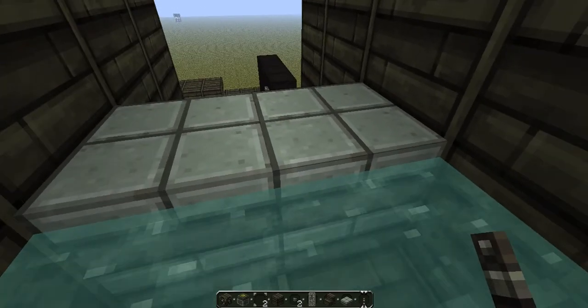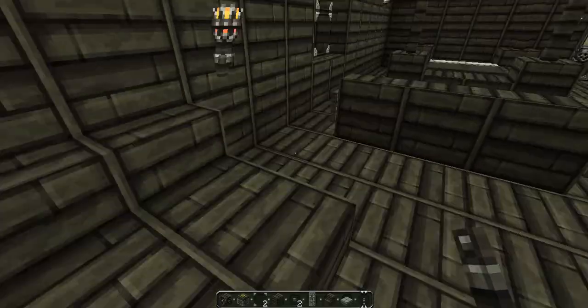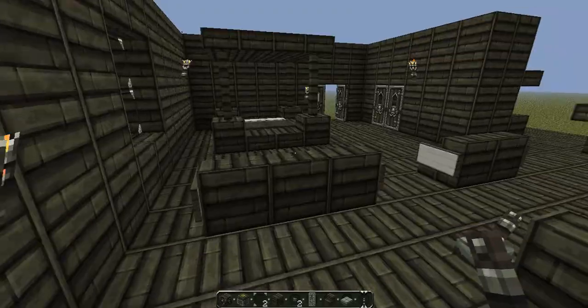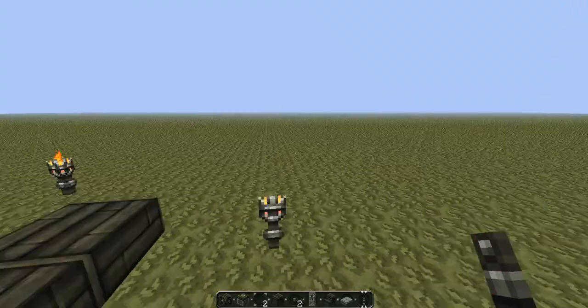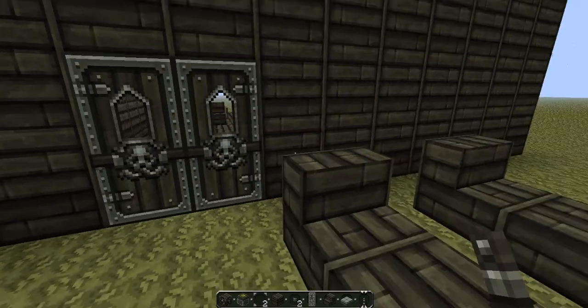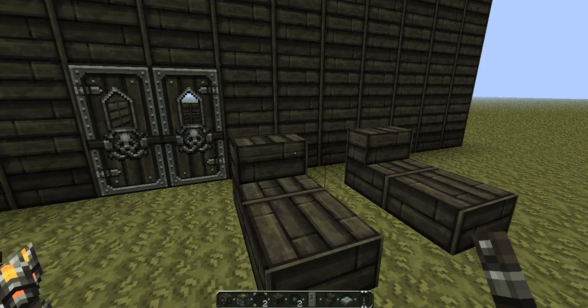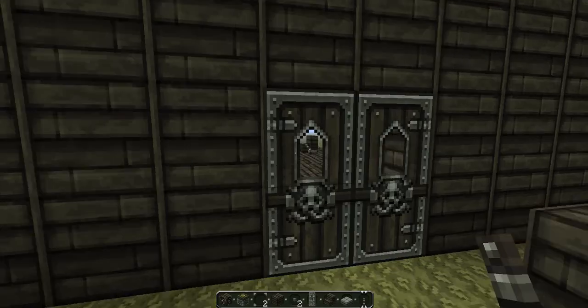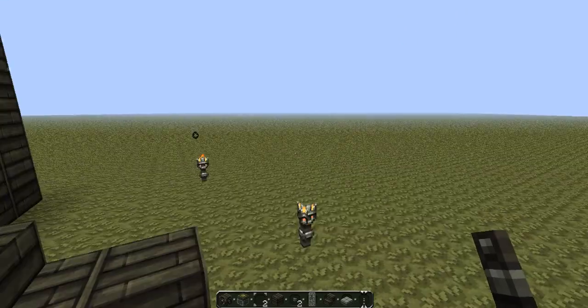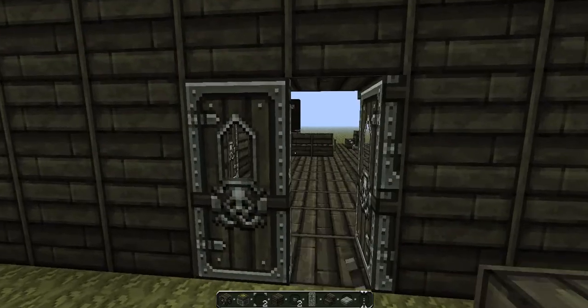Up here is a little swimming pool jacuzzi thing — it's basically wooden planks and stone slabs on the side, pretty awesome. Here is another deck bed thing, just a simple bed. And here we have sun lounges — they're basically like beds, but out in the sun. You can lie down and look outside.